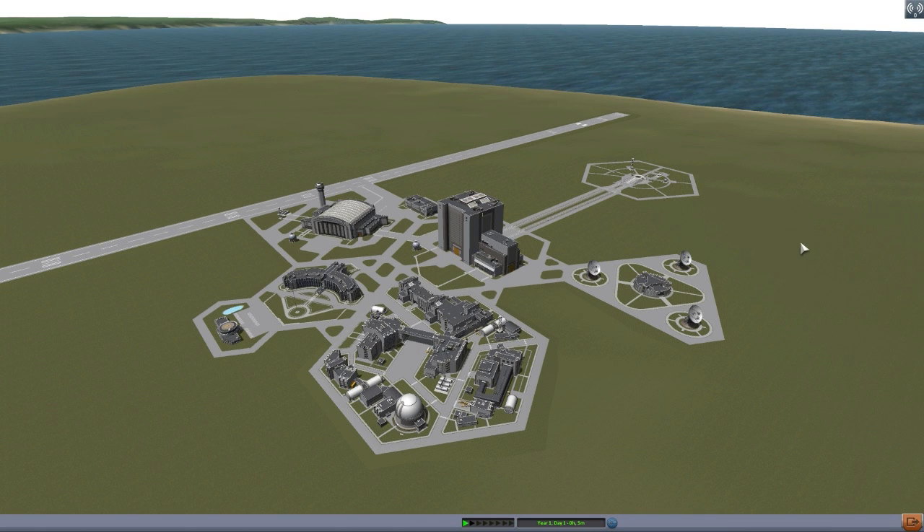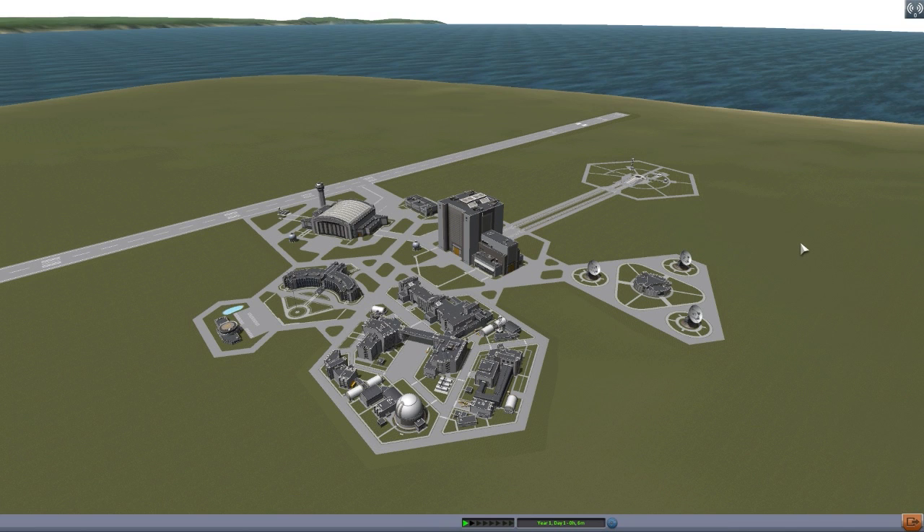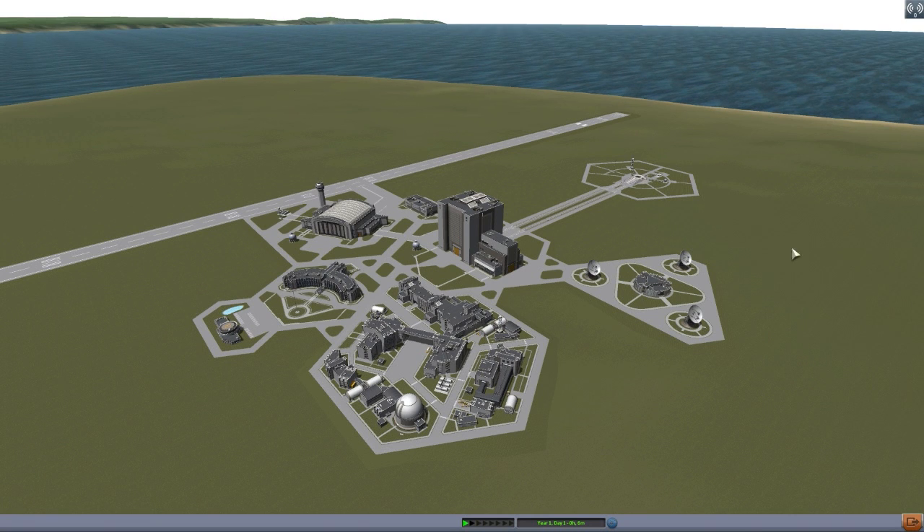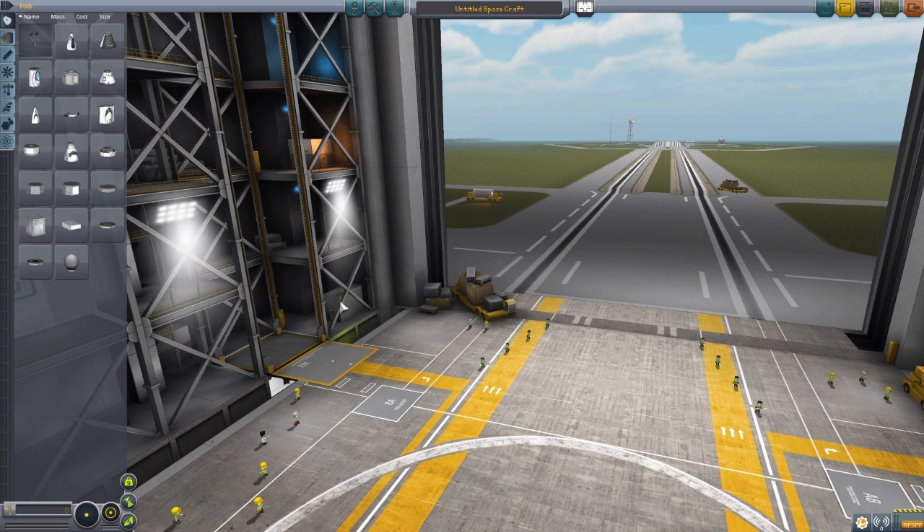It's meant to be a middle ground between the two existing major life support mods. A while back we had a look at the Snacks life support mod, which is the easy end of the spectrum — you just have one resource, and once they run out of snacks they just get sluggish. On the opposite end you have TAC life support with multiple resources and all sorts of bad things. USI Life Support is meant to be a middle ground, fitting in with the existing USI mods like the Modular Colonization System. Let's take a look at the three parts added by this mod.